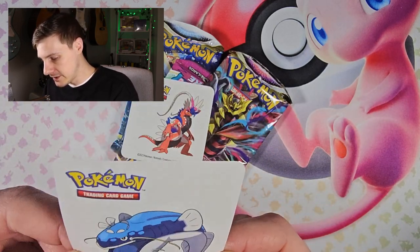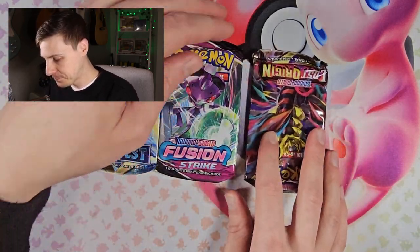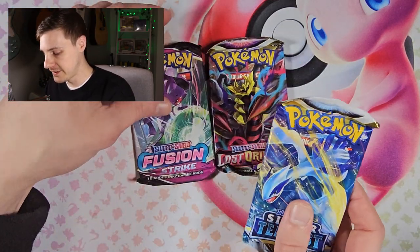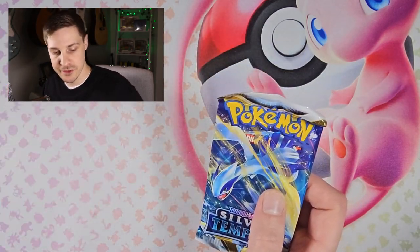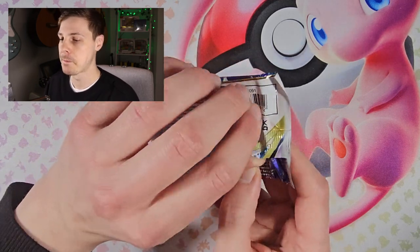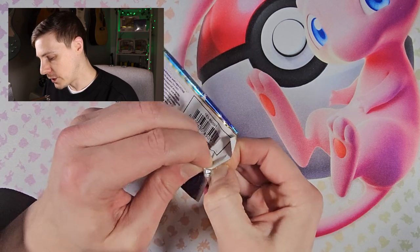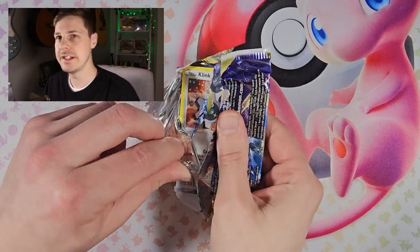Not totally sure what I'm going to do with these stickers. If anyone wants them, let me know. I think maybe we'll start with Silver Tempest, then Lost Origin, then Fusion Strike — I'm quite excited to open Fusion Strike, so I'll save that to last. I've got two balls, so we'll see what we get in each of these.